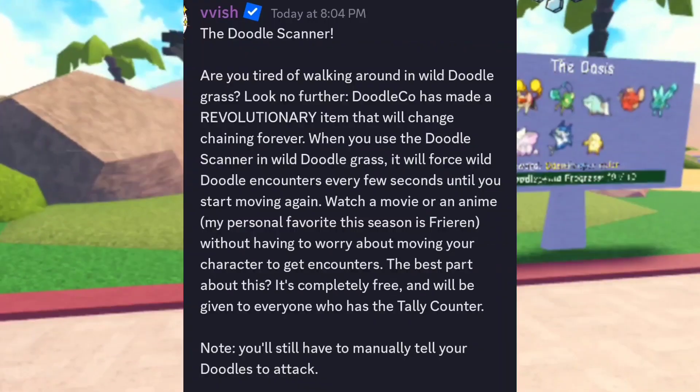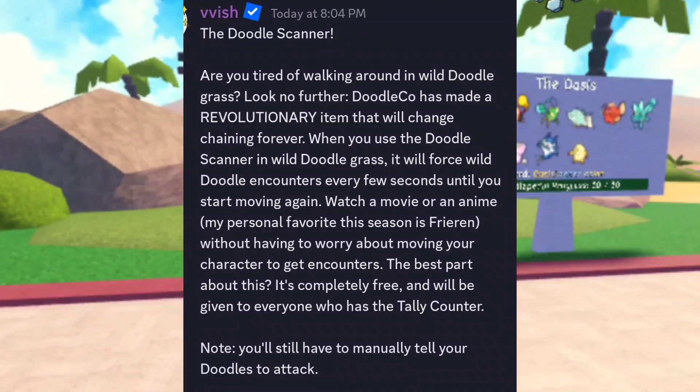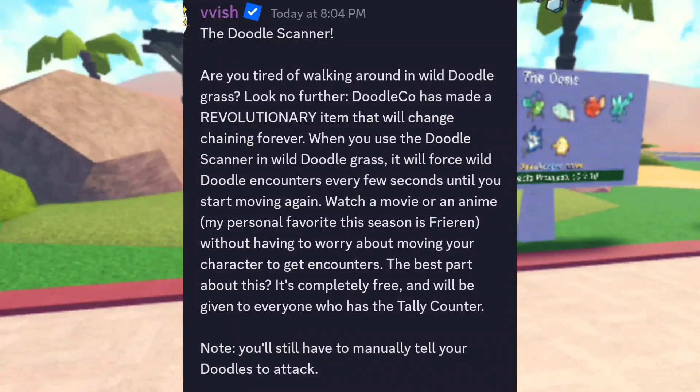The Doodle Scanner — are you tired of walking around in wild doodle grass? Look no further. Doodle Co has made a revolutionary item that will change chaining forever. When you use the Doodle Scanner in the wild or doodle grass, it will force wild doodle encounters every few seconds until you start moving again.